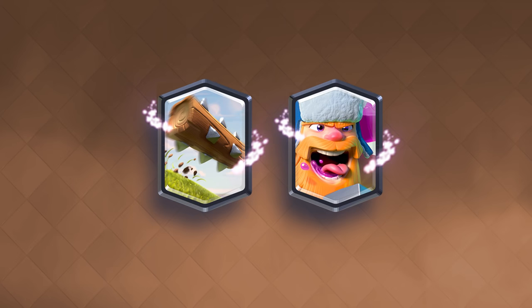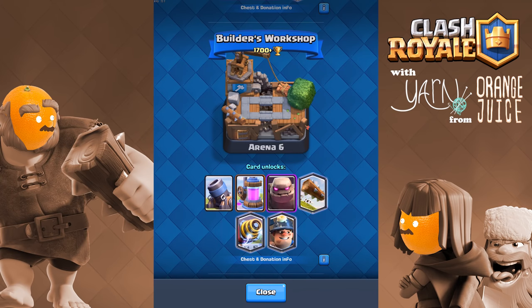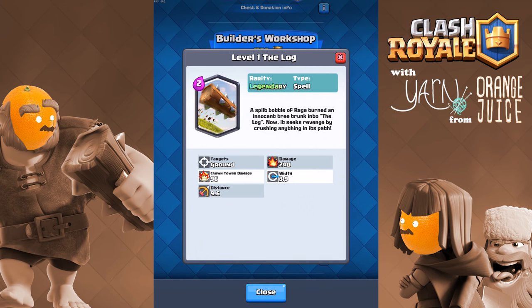There are two new legendary cards. The Log is available in Builder's Workshop and will only cost two elixir. It's an obstacle that has 3.9 tiles in width. It's the first spell card that's a legendary, and since it's a spell, it can't be stopped or destroyed.